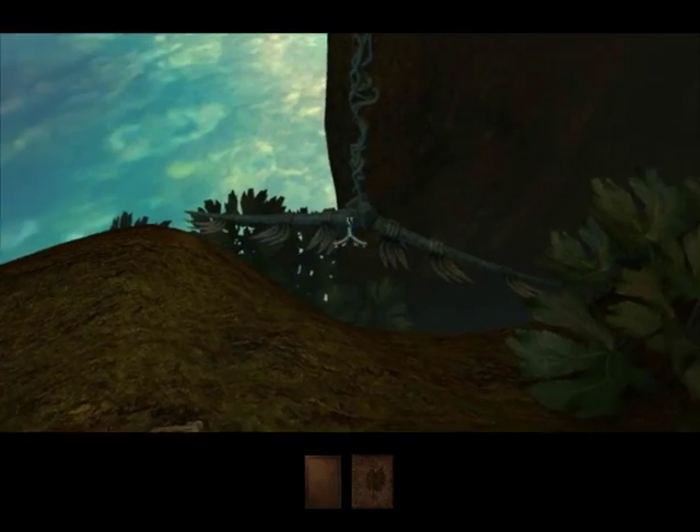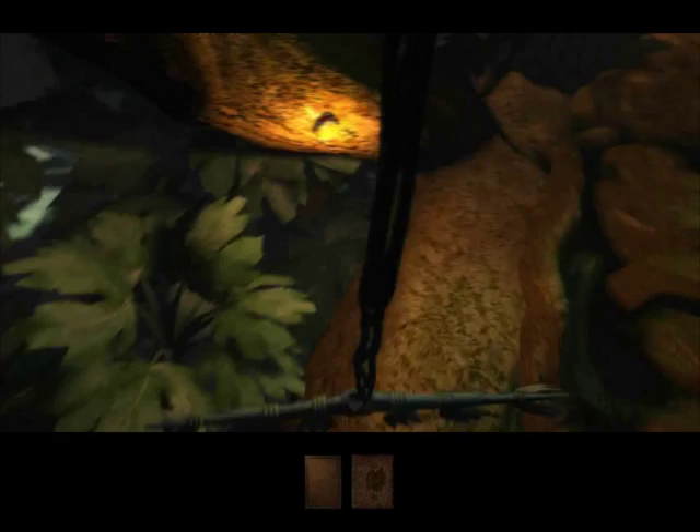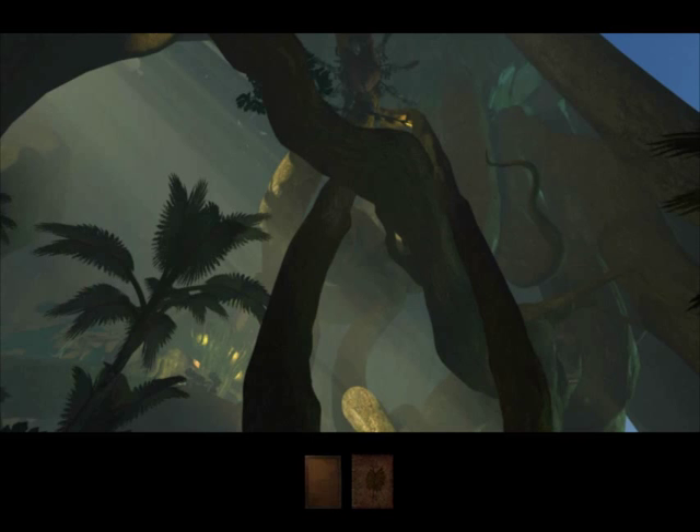Oh hey, this looks familiar — it's another one of these swing vines. I guess we can kind of use it as a foothold too in a way. Sadly, we really can't see our feet to really understand how that works, but you get the basic idea.